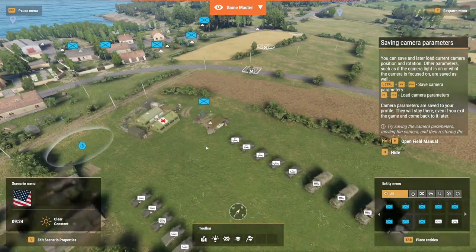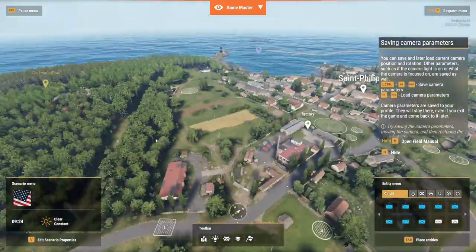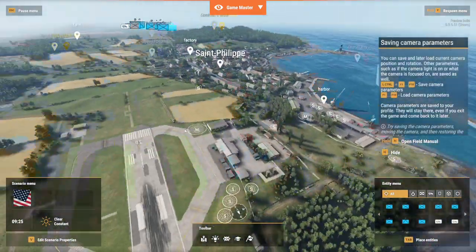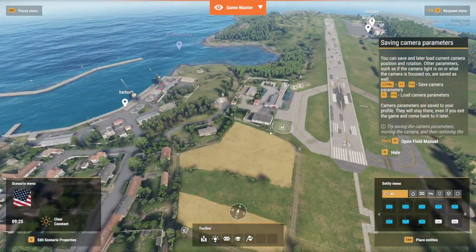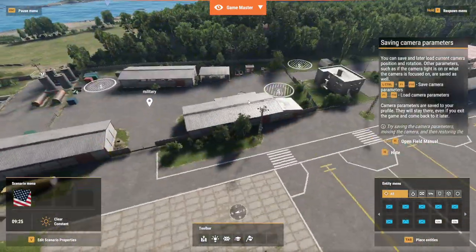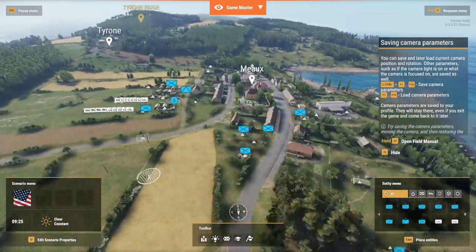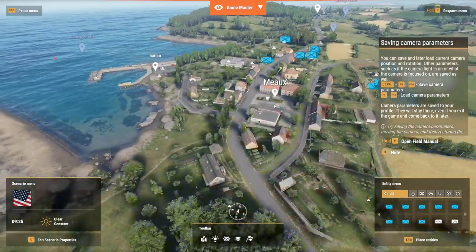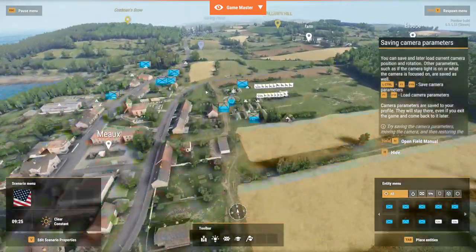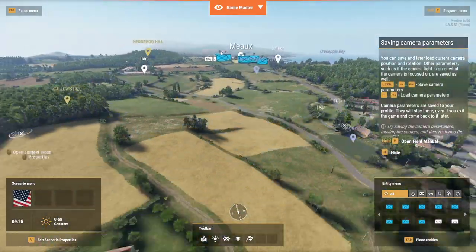The way I'm spawning multiples is by pressing and holding Left Control — for anybody that doesn't know, if you hold Left Control it lets you spawn the same thing multiple times. I'll pull in a transport truck, a command truck. Drop in one there. Looking pretty good I'd say. Now that the friendly base is set up, we're going to set our objective to be right here — we're going for securing the airport. That's what the mission will be: securing the airport.